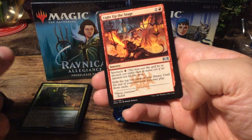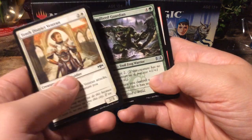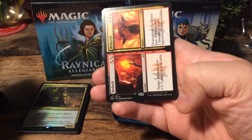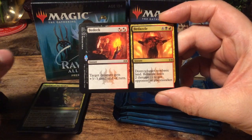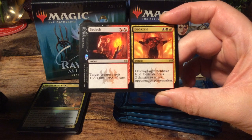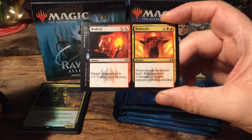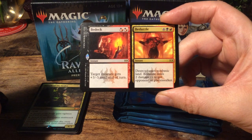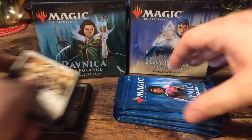We have Light Up the Stage — nice, very good card. Troll Bred Guardian. And as our rare, we have Bedeck and Bedazzle, which is a split card. The first one is an instant for two: target creature gets +3/-3 until end of turn. And Bedazzle is for six, an instant: destroy target non-basic land, deals two damage to target opponent or planeswalker.